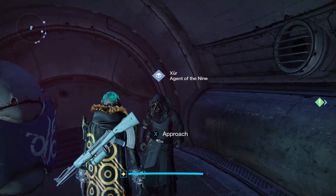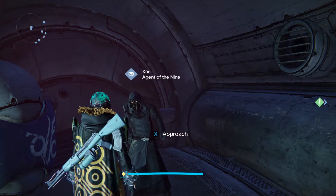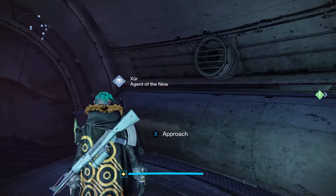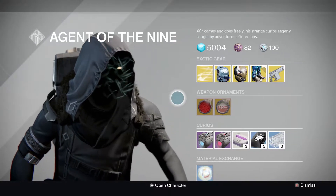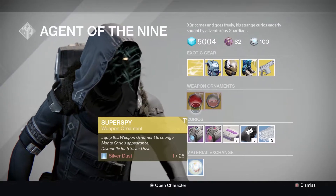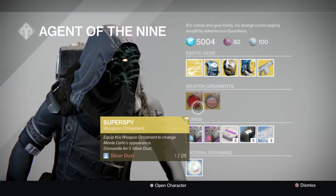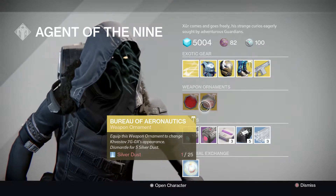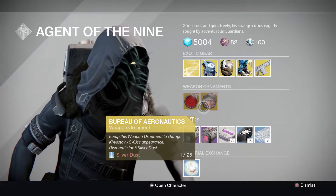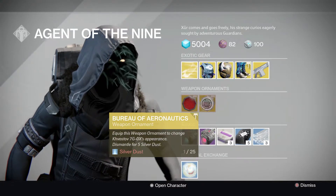What is going on, you quality lot! Quality XA here today, and today it is Xur day. He is located right in the back of the reef, so let's go see what he's got. I can see some new stuff — we've got the ornaments: Monte Carlo as well as the Khvostov — however you guys say it, you guys roast me for how I say it.